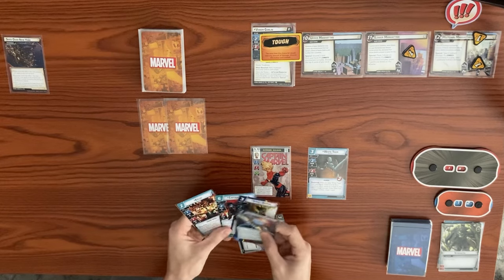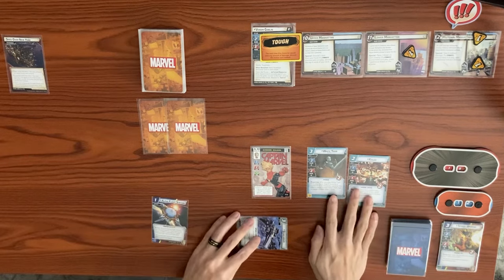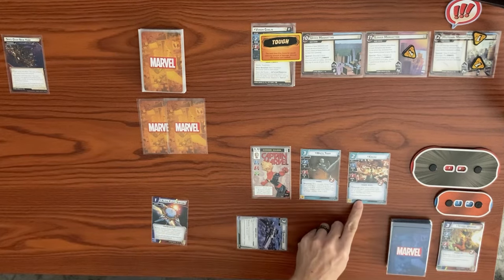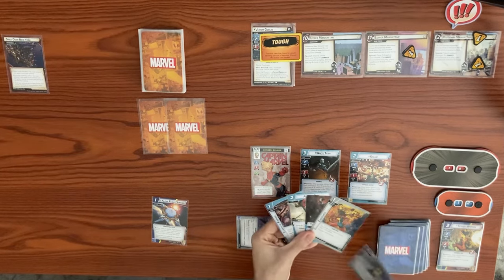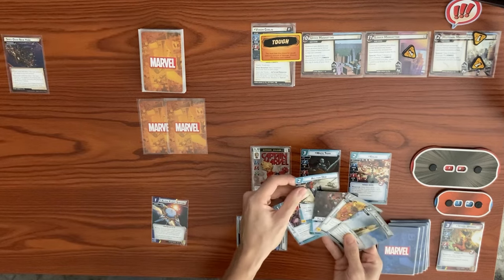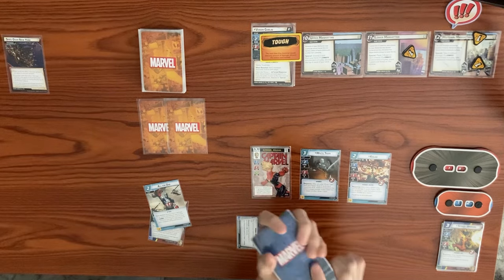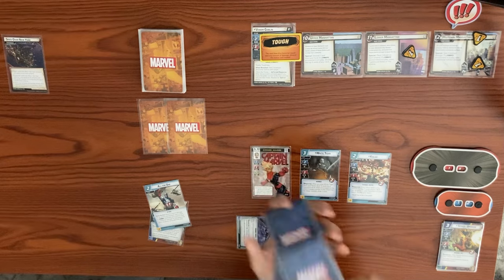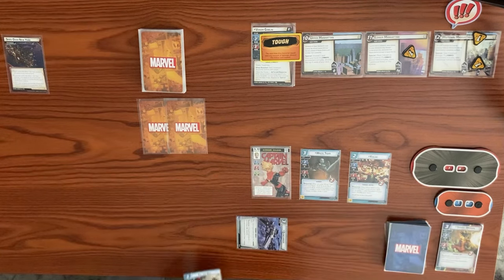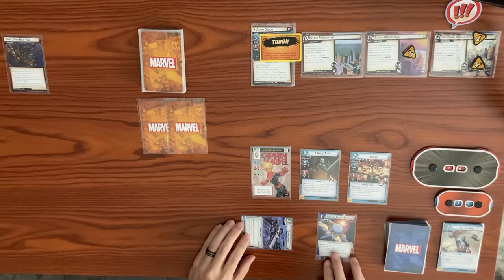Let's use two resources to play Kaluu. After Kaluu enters play, search the top five cards of your deck for an event and add it to your hand. We would have gotten Clarity of Purpose next, but we'll add the All For One event instead and shuffle the remaining cards back into the player deck. Then we'll use All For One as a resource to play Alpha Flight Station, a support we can exhaust to discard a card from hand and draw one.